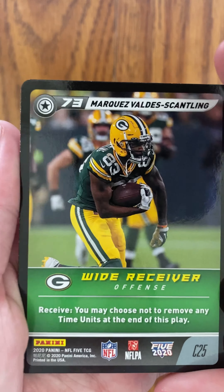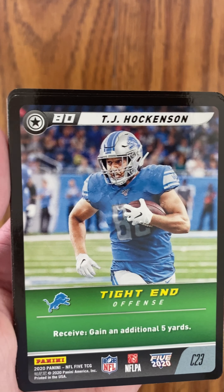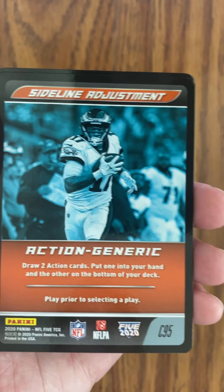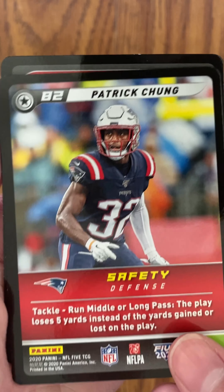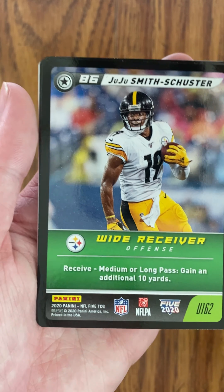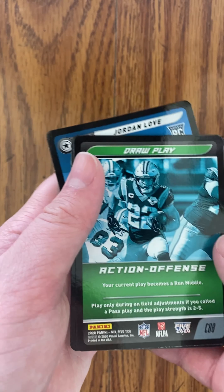Now on to the final pack, pack number four. Hopefully we get some good cards. First up, we got Marquez Valdez-Scantling, Packer — it's kind of a boom or bust every week, he either catches the deep ball or drops it, so hopefully he does more catching this year. We have a play card of Le'Veon Bell. TJ Hawkinson — he'll be getting more passes this year with the departure of Golladay and Marvin Jones, and he has Jared Goff now. Sideline adjustment, Alshon Jeffrey. Patrick Chung. Wrap-up card, action defense — it looks like Matt Ryan getting sacked. I think that's Anthony Barr, looks like a Viking player. Jamie G. Juju. And finally Nidana Khonsu.